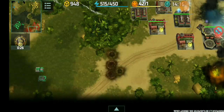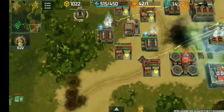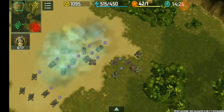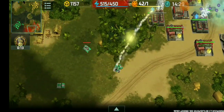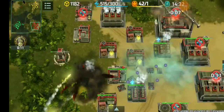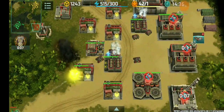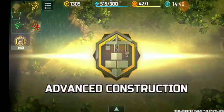Zeus and Torrents are marching to my base. Given the lag it's so hard to control my units. Torrents and Zeus are now going to be firing on my base and I am without an HQ.